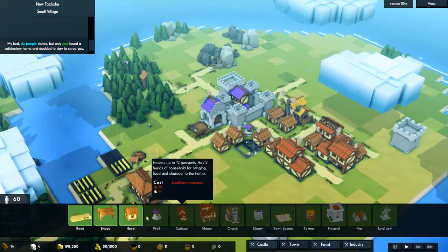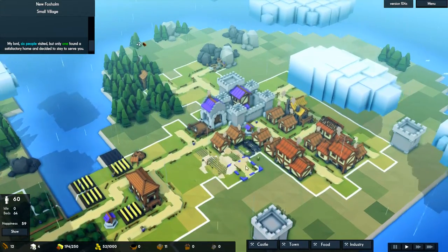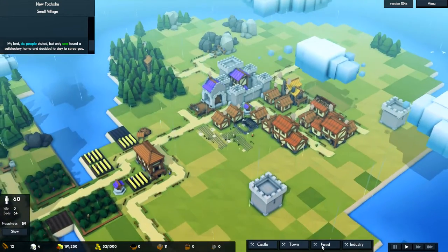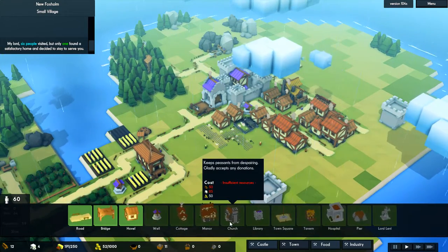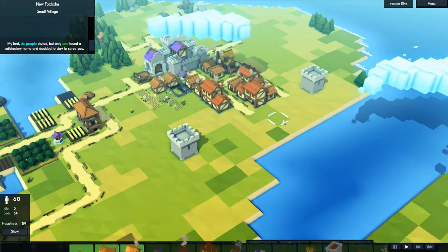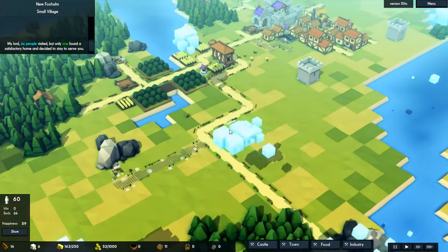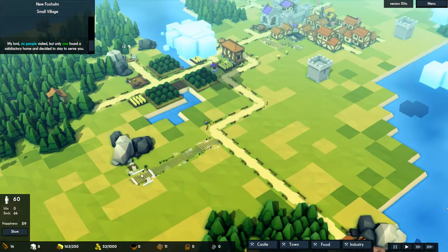Let's go ahead and connect that to a road. And town — oh, sufficient resources. That's going to cost a lot. Holy cow. Oh, there went all my stone. Good thing we're going to get a third quarry up.